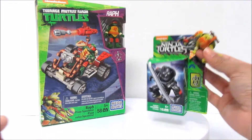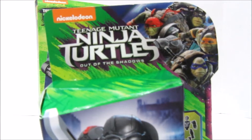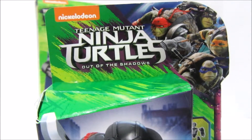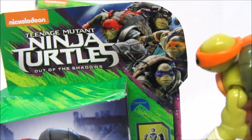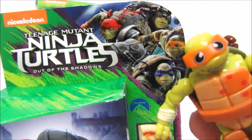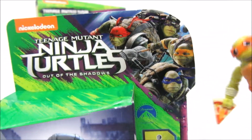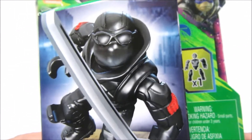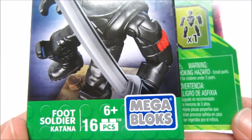Get the other box, dude. Foot soldiers. Boo! Alright, Teenage Mutant Ninja Turtles: Out of the Shadows. Look at us here — we look tough. Wow, rad. There it is — there's a foot soldier. It says Foot Soldier Katana. Sixteen pieces.